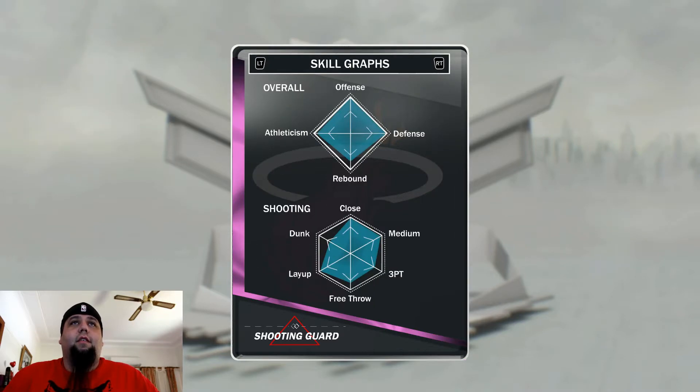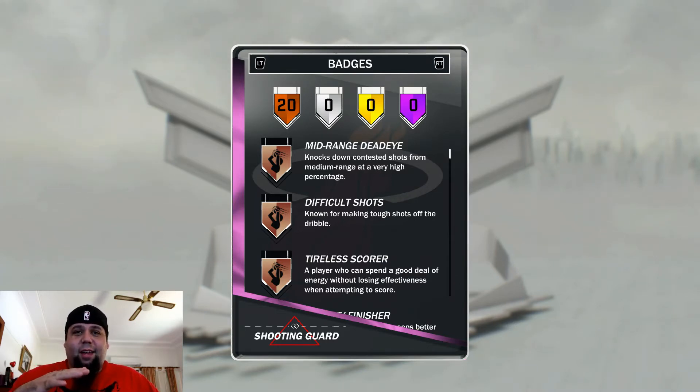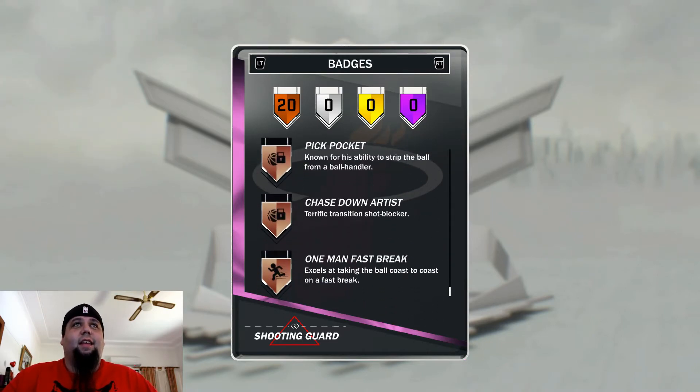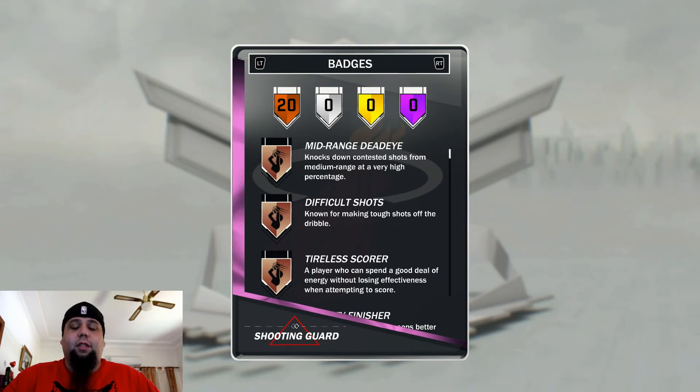So that is the Dwyane Wade card — we pulled it. It was very very nerve wracking. I was just saying to my wife, my hands were shaking even afterwards because the adrenaline was pumping. I finished it, put the code in, got it, and the adrenaline was still going. But I know that's stupid for a card. 20 bronze badges, no amethyst badges — which is a bit silly for a pink diamond card, but you get that.